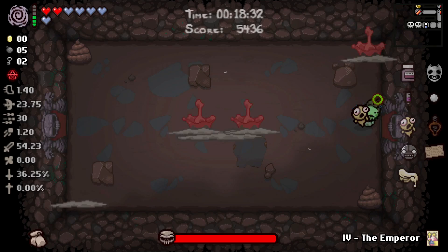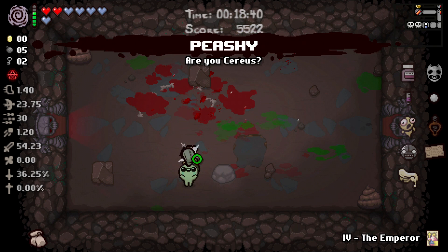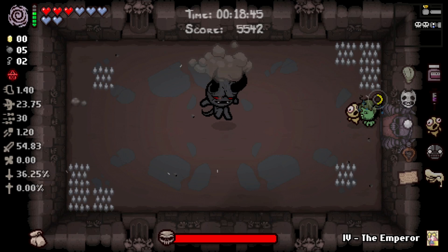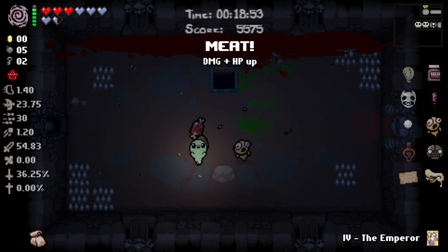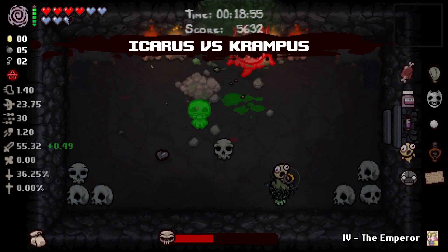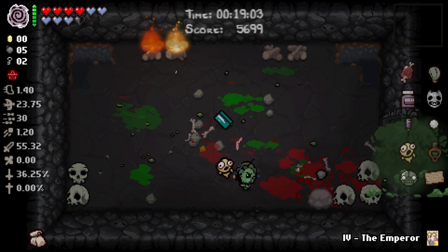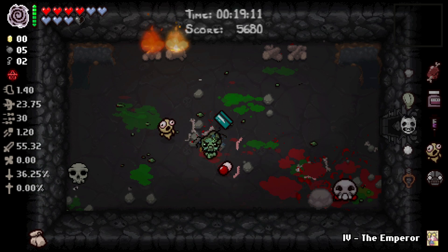I need three cents to get a battery charge. We have a donation machine that I could bomb. So we can guaranteed get three cents. What is this? Pishi — a health and damage up. I will not complain. Our damage is absurdly good, but that's partially due to having one of the best damage up items in the game. Also, we're going to get a charge here against all odds, which is great. Lump of Coal is also just absolutely disgusting, so we'll take that.